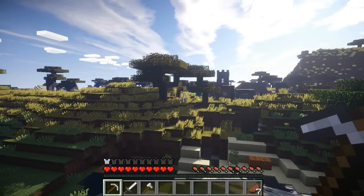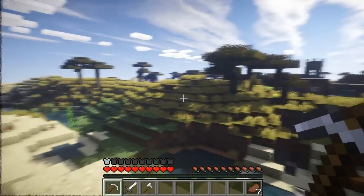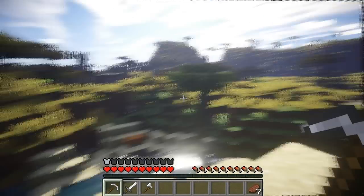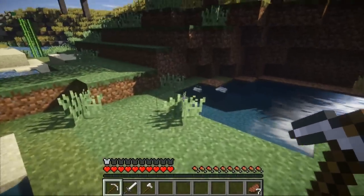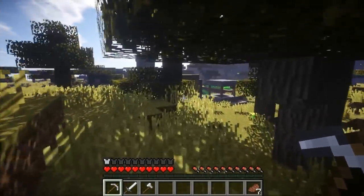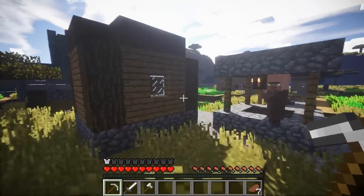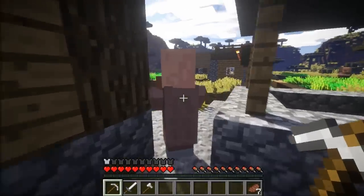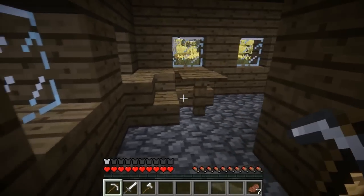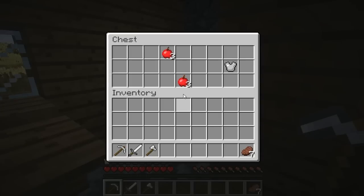There is a whole range of things that naturally spawn here. You've got acacia trees and tall grass — lots of it. So if you are ever short of seeds, this is the location you need to come to. A big bonus is that this will be the third location where villages can naturally spawn. You can see we've got villages over here and a lovely village right here. There's even a blacksmith — someone wants to trade string for emeralds, which is actually not a bad trade.